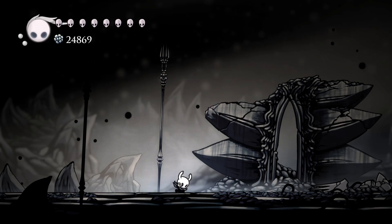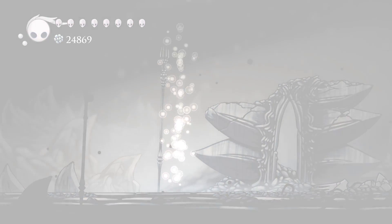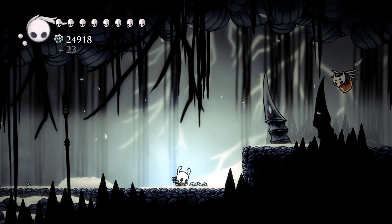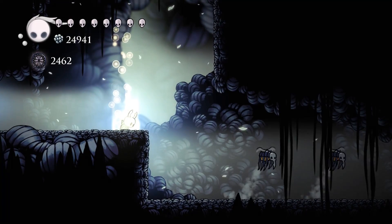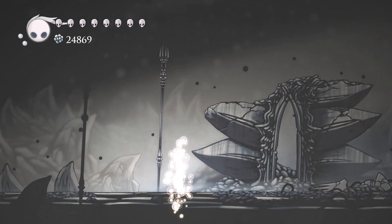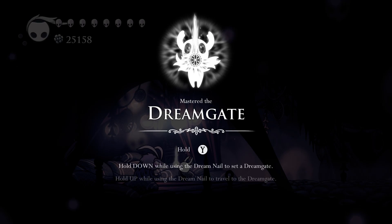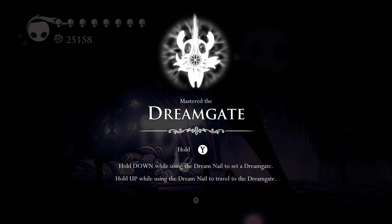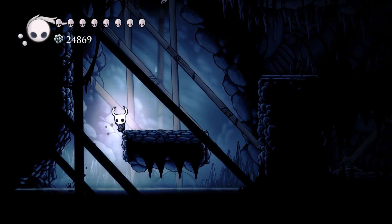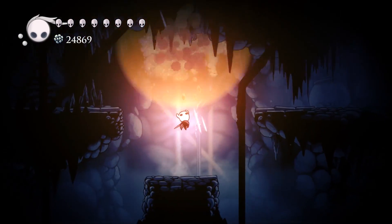The dream gate is a makeshift travel mechanism between levels and there doesn't seem to be any limit on the distance you can travel. You can just pop this thing anywhere — hold the down button and press Y or triangle to place a gate wherever you'd like. Wherever you travel, you can return to that gate at the cost of one essence by doing the same thing only with the up button, giving the player a whole new level of maneuverability.